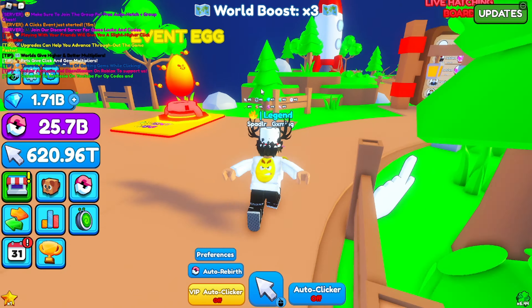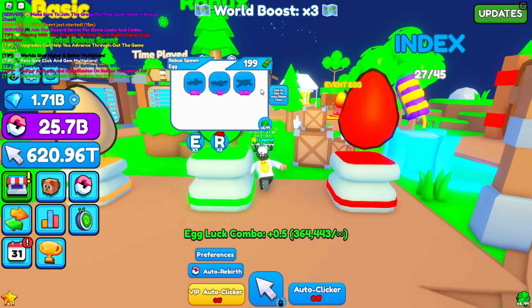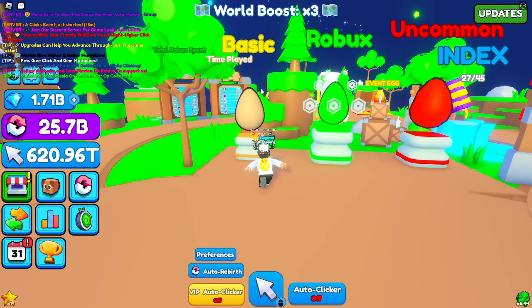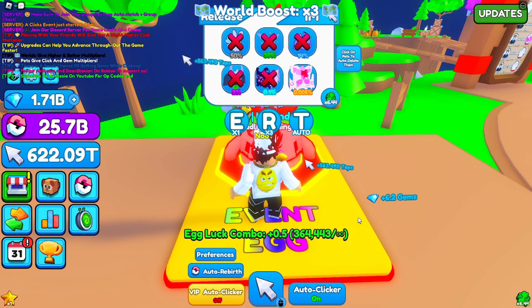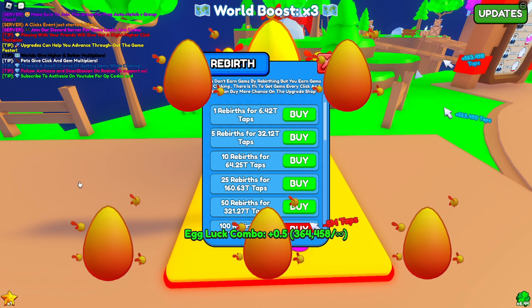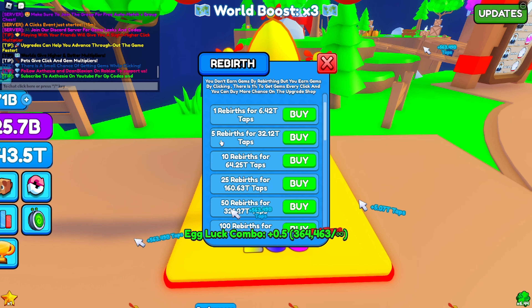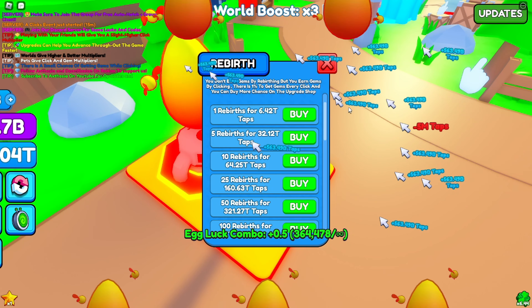Once you've done all that, you want to come up to the egg you want to hatch — whether that's the event egg or one of these starter eggs. Just walk up to it, turn on the auto clicker, and start hatching. You're going to want to time it just right so you get the rebirth button up, then get your auto clicker going.